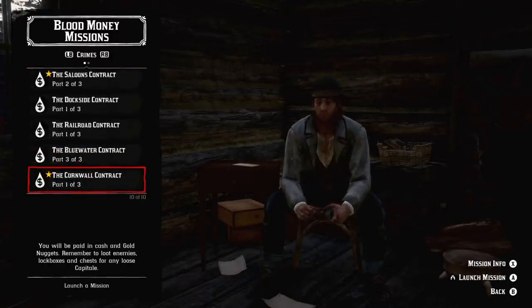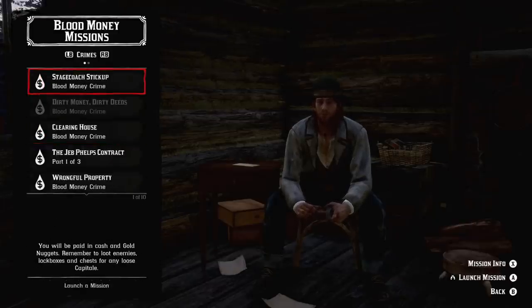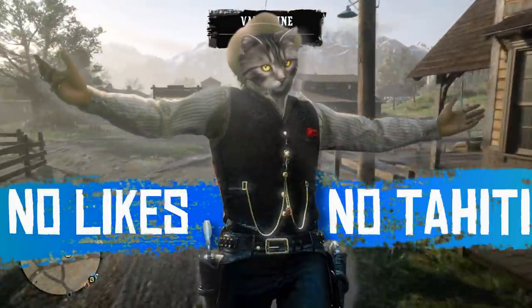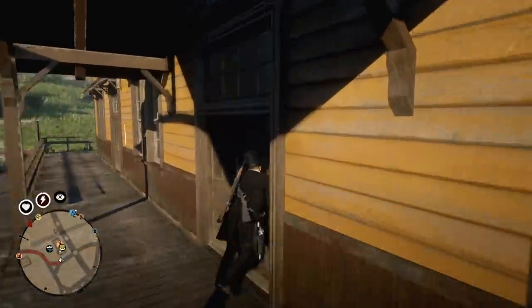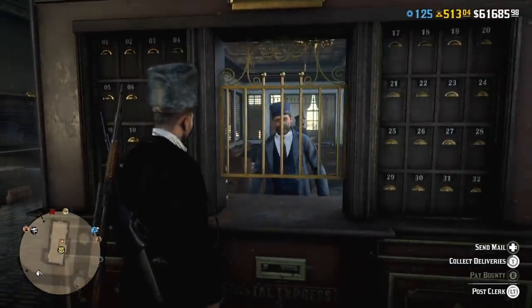There is also a new three-part contract called the Cornwell Contract. I haven't tried it yet and I'll be honest — I'm probably not going to try it any time soon, just because there is the survival mode, this Call to Arms mode that has been added to Red Dead Online today. I've been waiting for something like this for a long time.